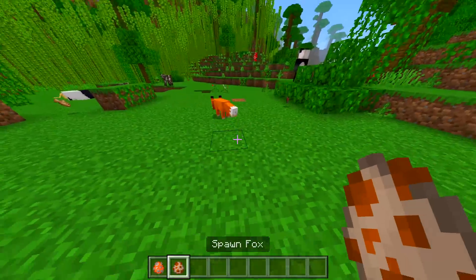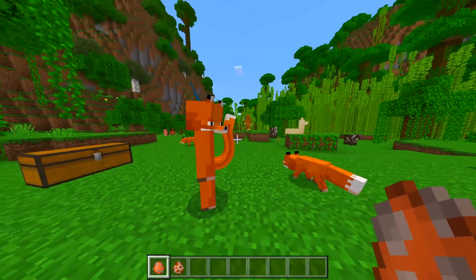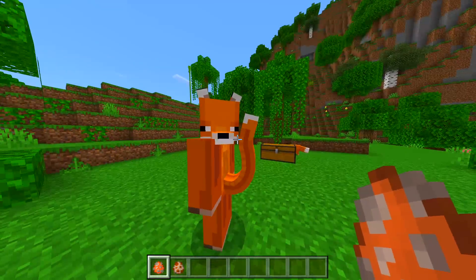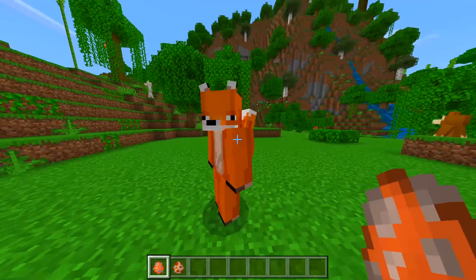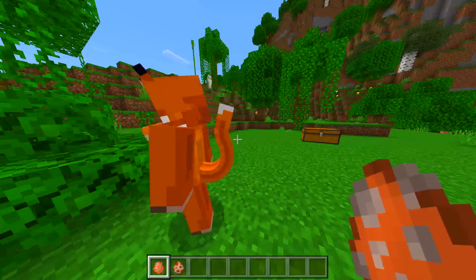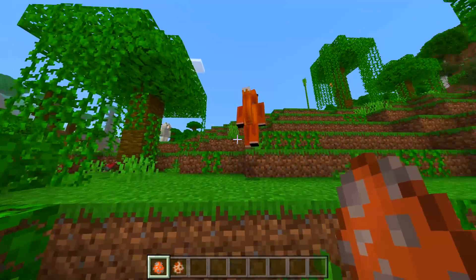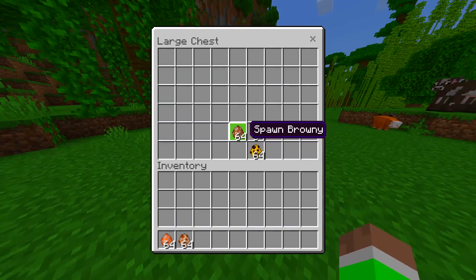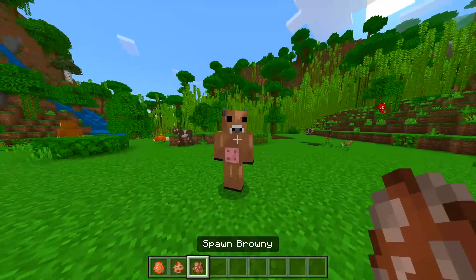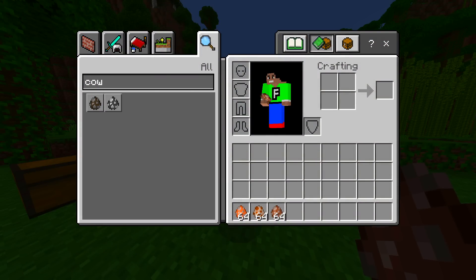Next one we got a fox — normal fox — and then we got Foxy. Oh my goodness, it's touching its tail! How are you so flexible with your head like that? The tail has an animation — it moves around — that's actually sick!